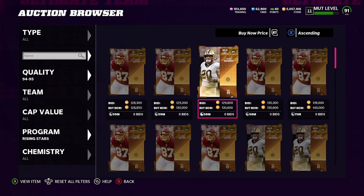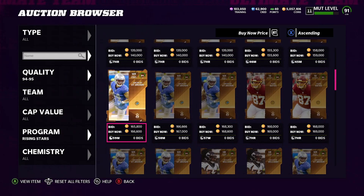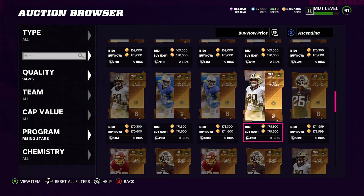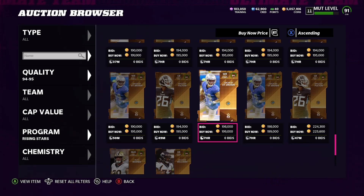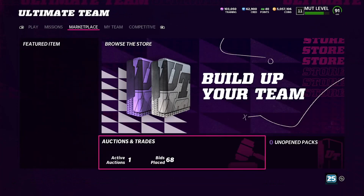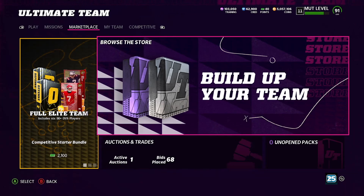But if you pull these 94s, this is where you're making profit. 130k for Bates, 130k for Warner — that's a new card — 166k for Amin Ross, that's a dub, 170k for Javonte Williams, and 175k for Christian Bolton. All new cards are dubbed up, so we at least want to pull four or five new cards to be in a super good spot.